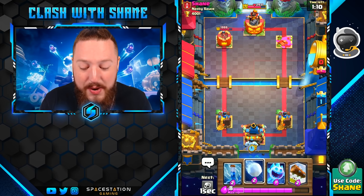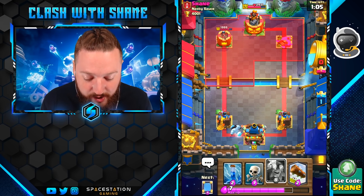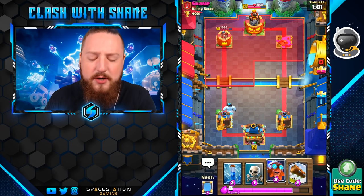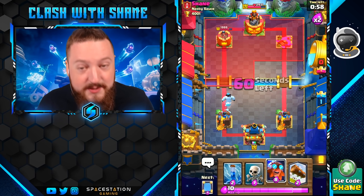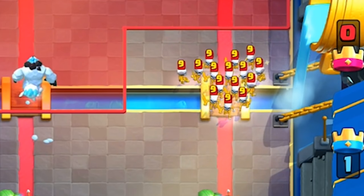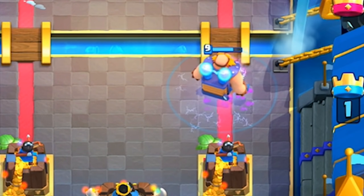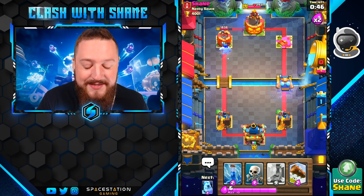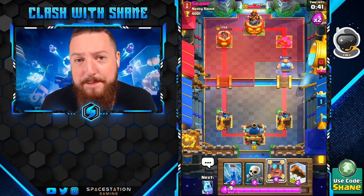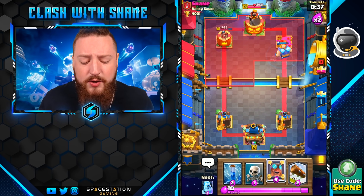Honestly, a super cool new card — new win condition, new mechanics. Now, the other cool thing with the Electro Giant is defense. Watch this: we'll drop a Skarmy on the right side of the arena and then drop the E-Giant. Look at this — the skeletons all go down as they attack the Electro Giant. It offers a bit of versatility on offense and defense, similar to how you can use a Goblin Giant on defense.